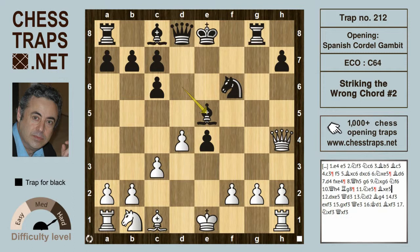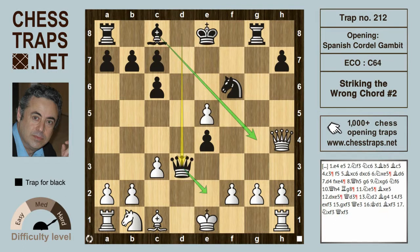Look, takes on g2 is satisfactory for black, as is Bishop takes on e5, because after d-takes on e5, even though the knight is hanging, black can ignore that and play Queen d3 — the threat being Bishop g4 with a mate on e2.